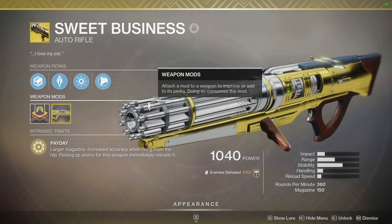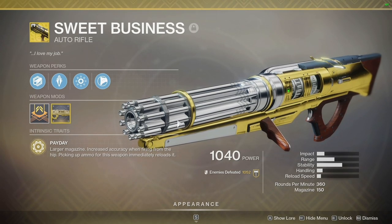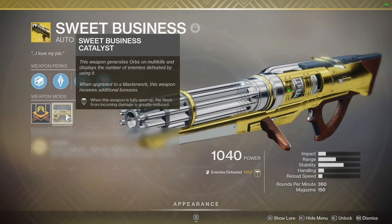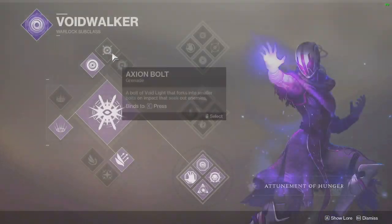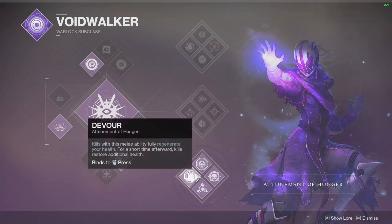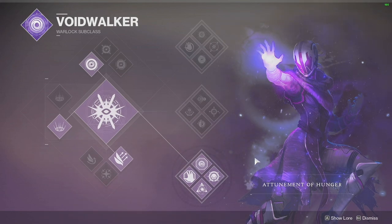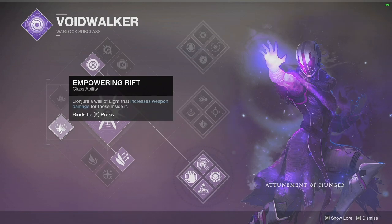We are going to cover what I am using here. So the star of the show is obviously Sweet Business. All you need to know is that I am going to hold down the trigger and spray everybody that I see. I ended up completing the catalyst so I can get unflinching when fully spun up, but really I got it so I can generate orbs. I decided to pair this with bottom tree Void Walker so I can get Devour — I'll pop my grenade, I get heals after kills.